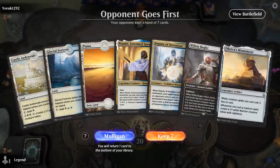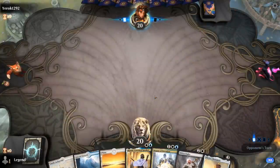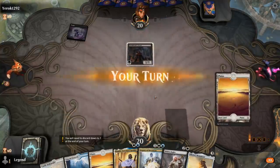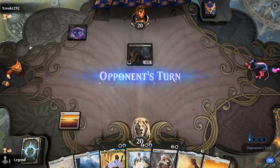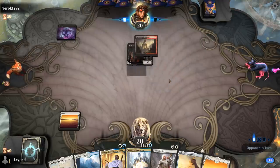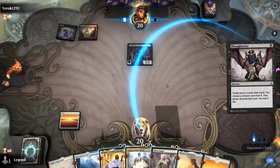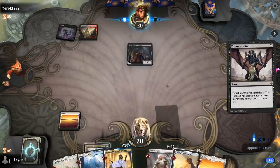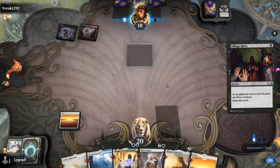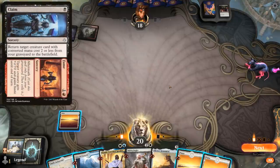We're on the draw with a functional hand. We don't have much early interaction besides a Deputy — no Meddling Mages or Thalias to slow down a combo deck, but we'll keep it. Turn one, just play a plains. The opponent plays Archfiend's Vessel, so it could be some sort of reanimator deck. A Thoughtseize takes the Deputy, and then Village Rites — next turn we could see Claim to Fame reanimating the Vessel.